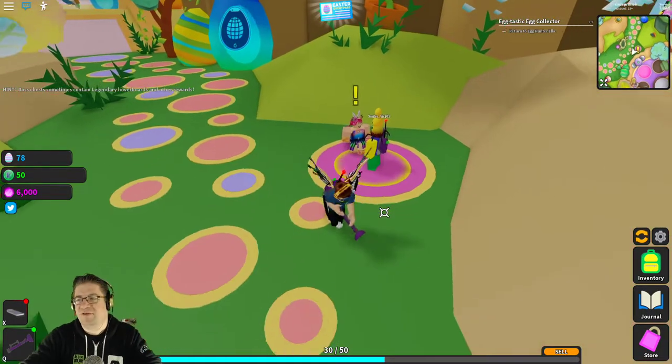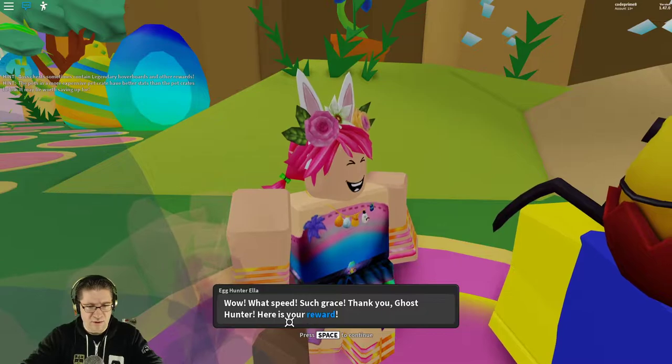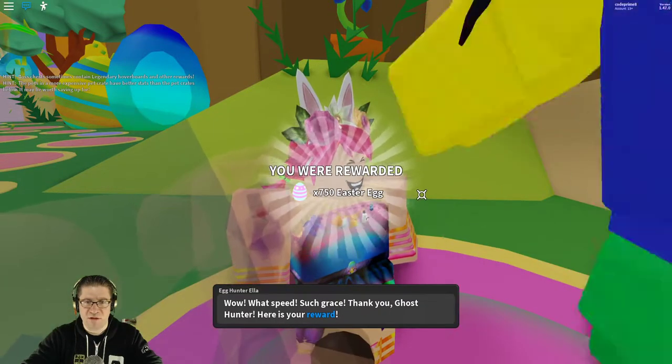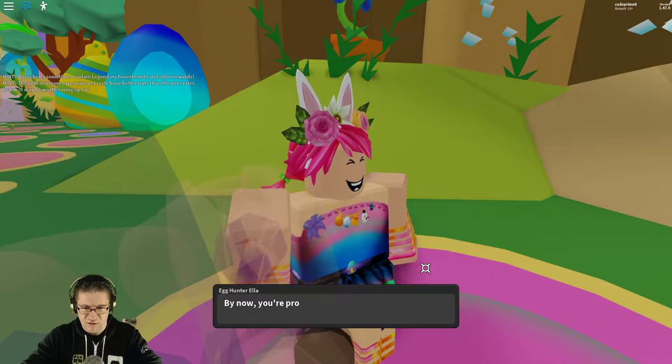That was actually really simple — just capture the ghosts. If you fill up, go sell and then come back and talk. 'Wow, what speed, what grace!' Thank you ghost hunter, here's your reward — 750 easter eggs, nice!